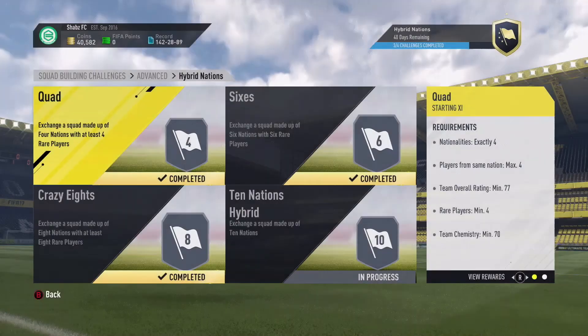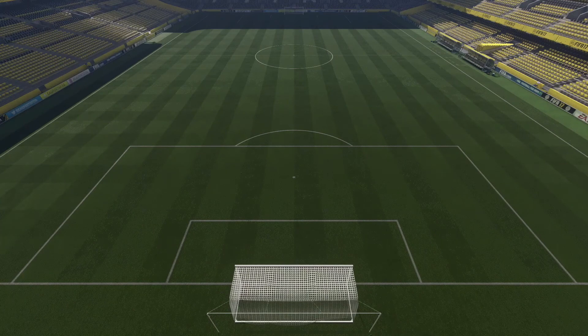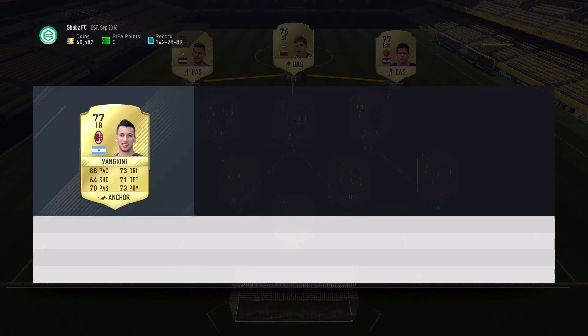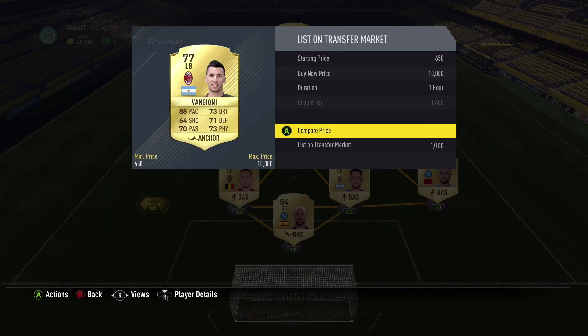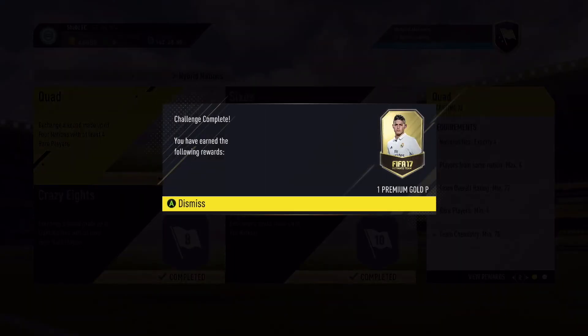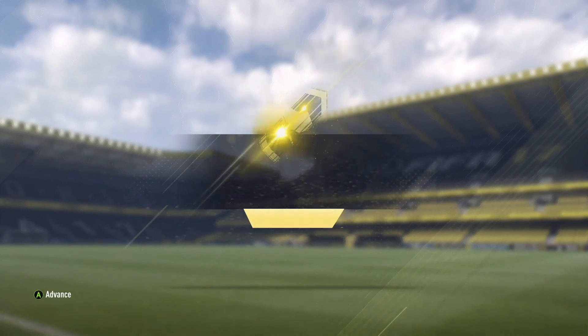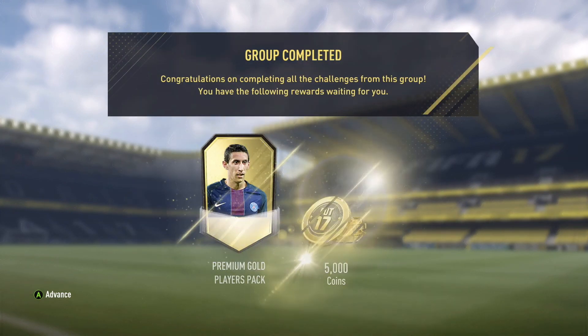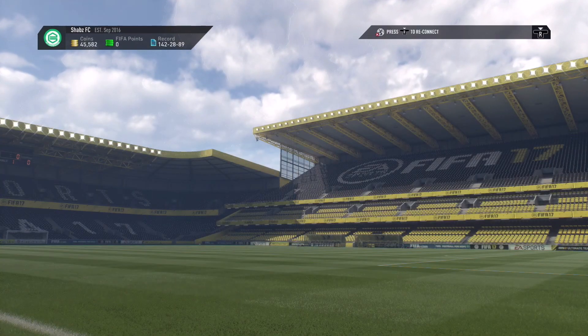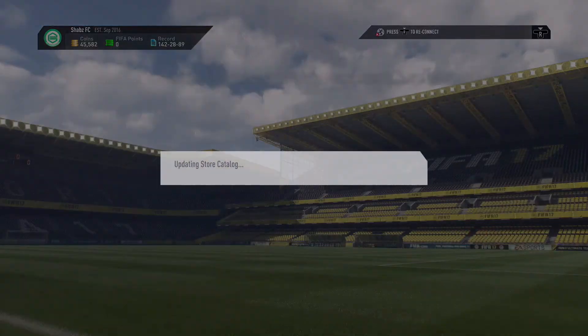I'm hoping for something big in these packs. Next up is the 10 nations hybrid — as you can see this is what I've got going on. Reina and none of these guys go for more than a thousand coins. The only one I'd be scared of is Reina, but I searched him up and he doesn't go for much. Joni is probably gonna be the one that's worth something — looks like a thousand coins as well, so not really worth much. We get a premium gold players pack again — pause whenever you'd like to submit the squads yourself. We get 5k and the biggest pack which is the premium gold players pack.